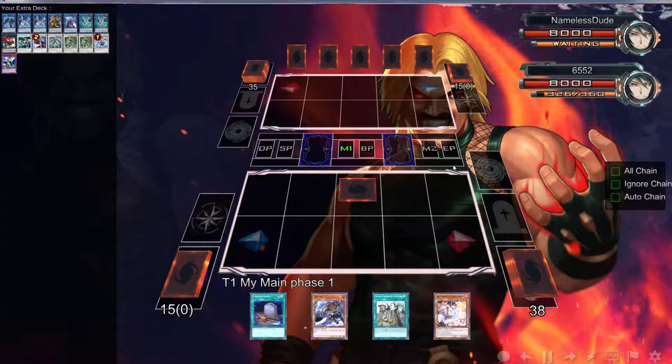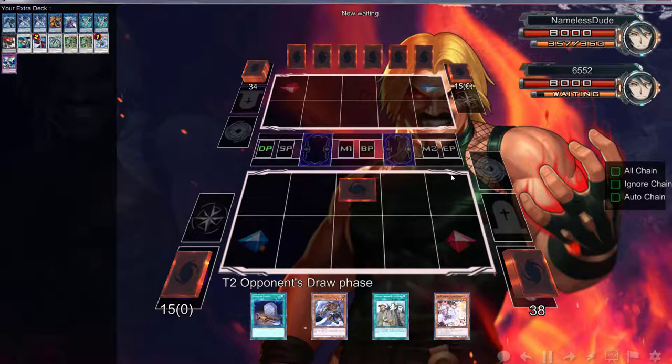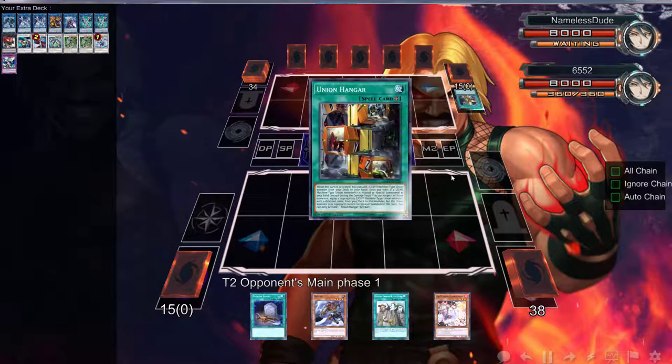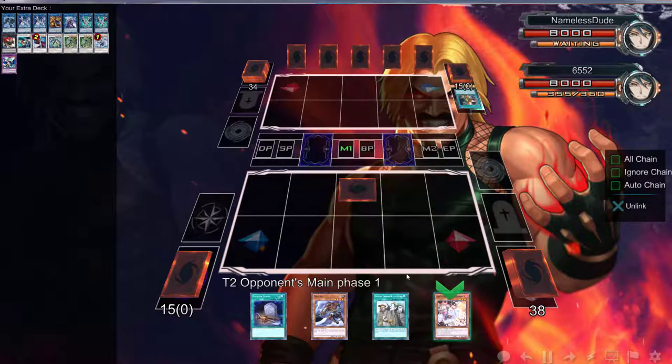Let's go ahead and set Thousand Blades and end our turn — it's one of the worst hands I've ever seen. But yeah, shout out to Yusay the Synchro Hero. While I was just playing over the weekend — do I need to Ash Blossom this? I feel like I should.